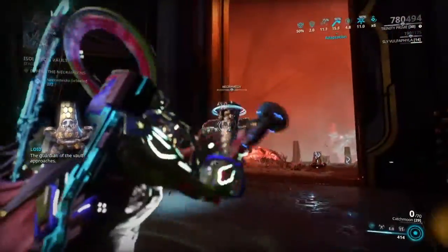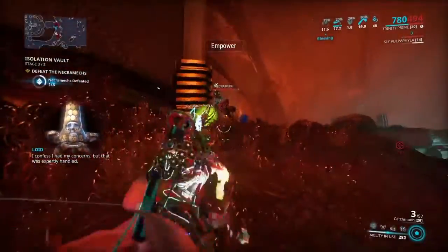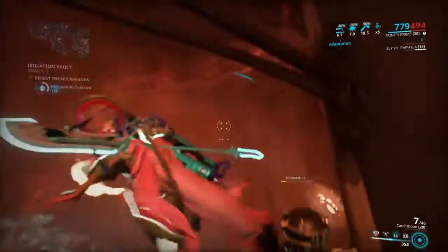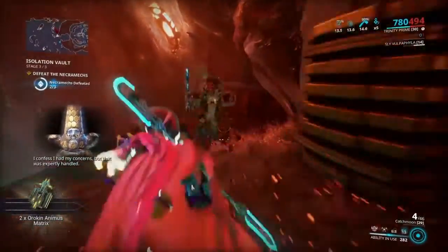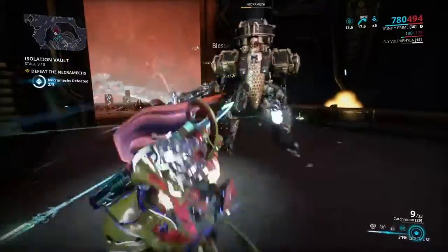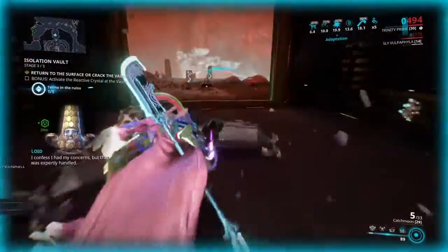The Guardian of the vault approaches — you must defeat it, Tenno. The Necromech Guardian is here, defend yourself. The guardian is completely disabled — that was expertly handled. There you go — Bane Link Trinity for the win.